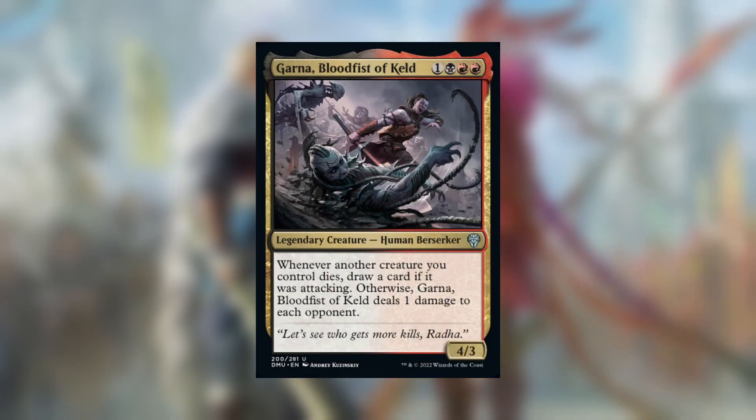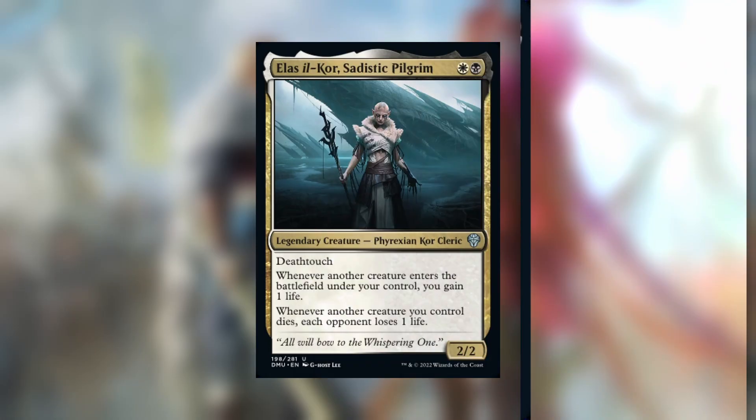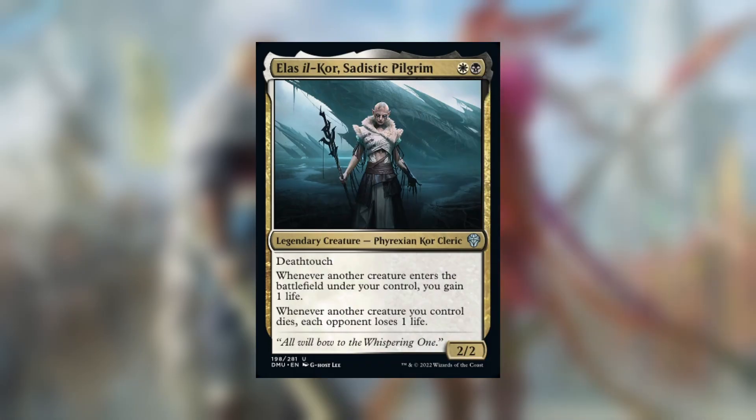Garna Bloodfist of Keld also works well for this strategy by giving you card advantage during the combat step. On top of that, she also works as an aristocrat to give you an alternate win con. Elas Ilkor is another great win con for this deck and she helps negate life loss from your commander whenever you play a legendary creature.